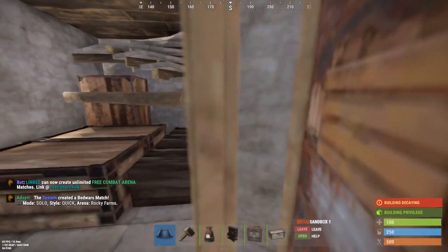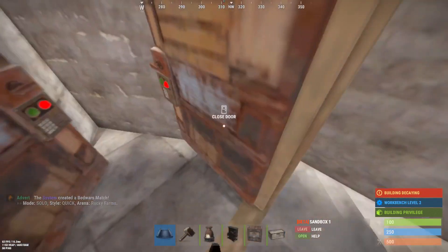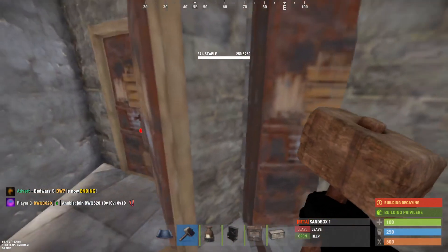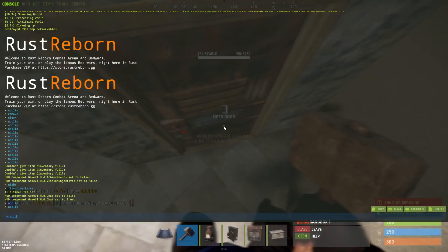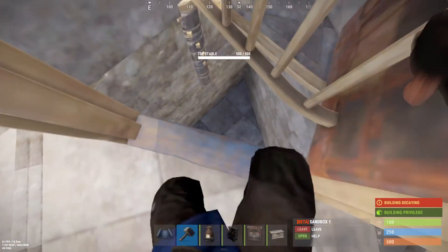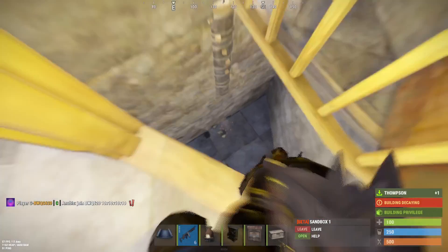You know, because if you're getting raided in real time and you cannot defend, at least you have this door. And from their perspective, it looks like so. They cannot enter, they cannot do anything. They can shoot though, so watch out for that. They can shoot you.